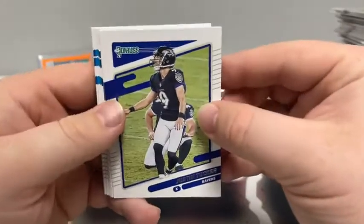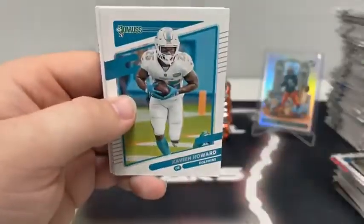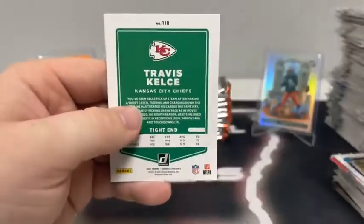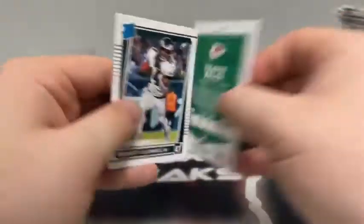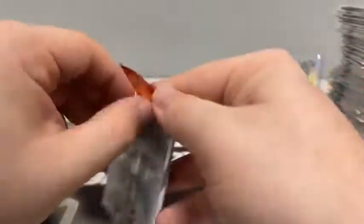Pack one of box five: base Mac Jones — seen him once — Justin Tucker, Shaun Alexander, Drew Lock for Denver, Xavien Howard, Brian Burns for Carolina, Johnny Hekker, Travis Kelce for Kansas City, and a base rated rookie of Kenneth Gainwell for the Philadelphia Eagles.